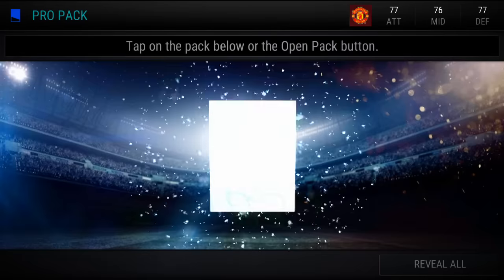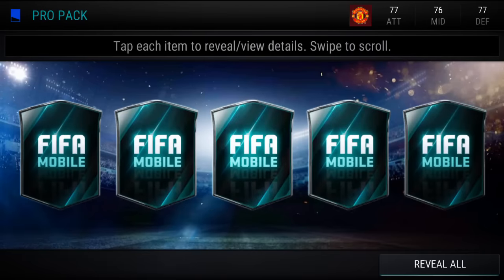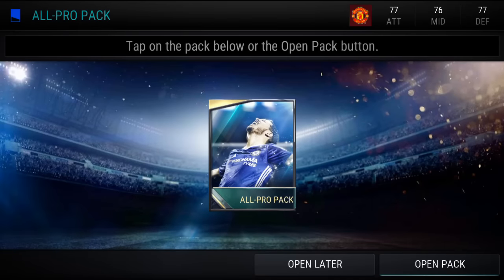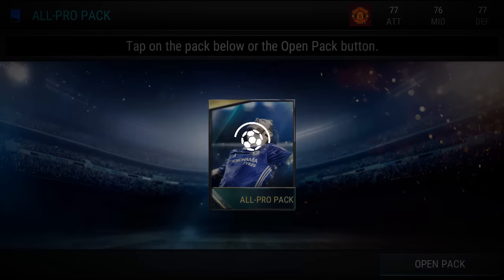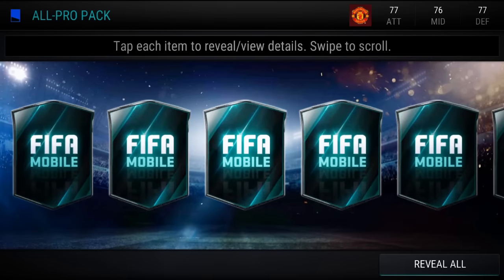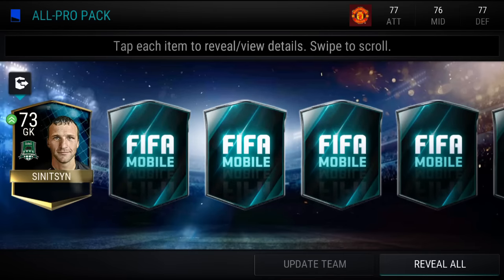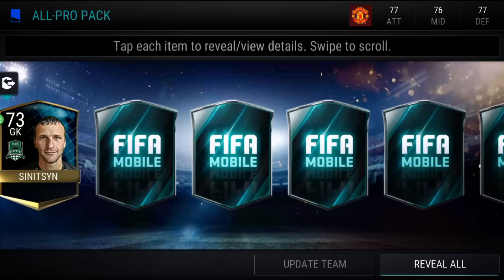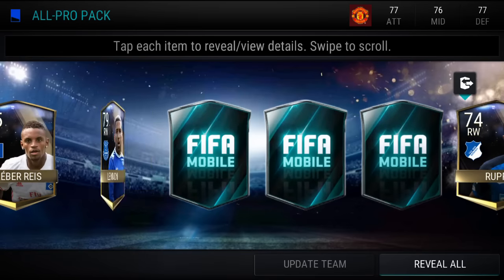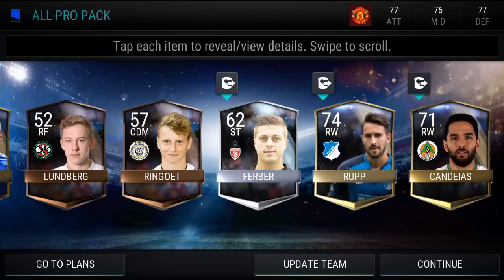All right, so now let's do a pro pack. Hopefully we got someone good. Come on. It would be insane if we got a Scream Team player in here. Now let's go for the all pro pack. This is one of the better packs — this is basically a 50k pack. I got it from the live events training one. Right off the bat, a gold goalkeeper. That's actually not bad. No elites though.